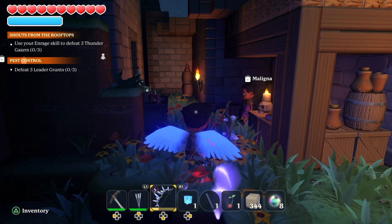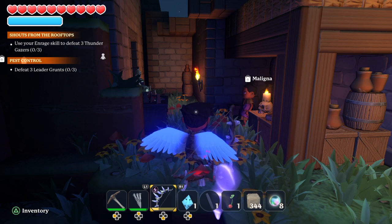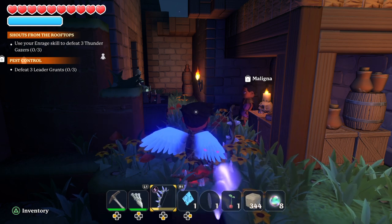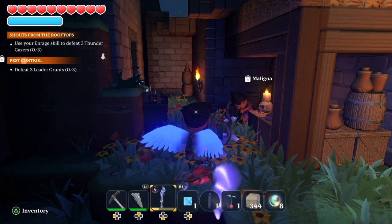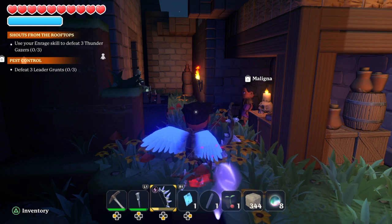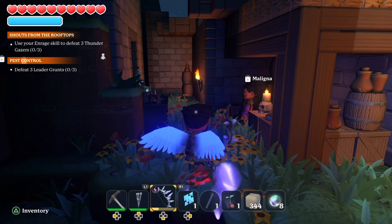Hey guys, here's a quick video on how to redistribute all the points earned from your levels by using the potion of the void. After using the potion, if you have strong armor on it likely has skill point buffs that will still be distributed, but if you're level 30 you should have 87 points to redistribute.